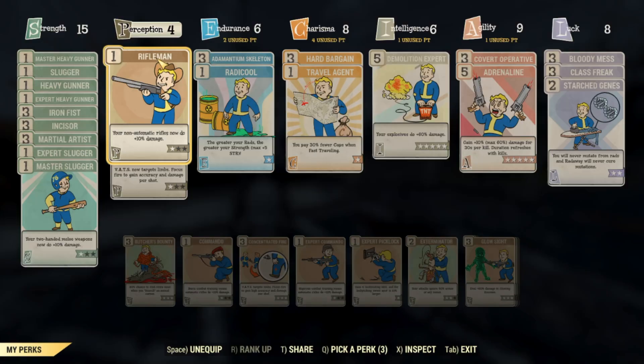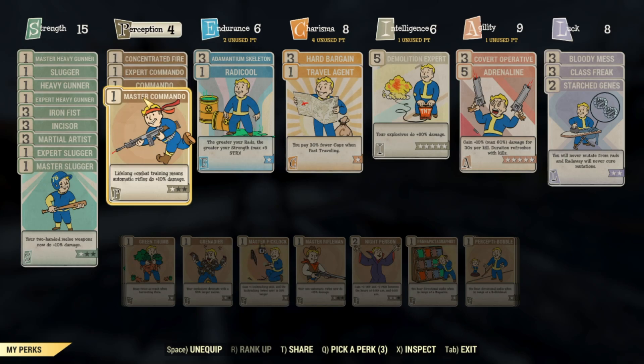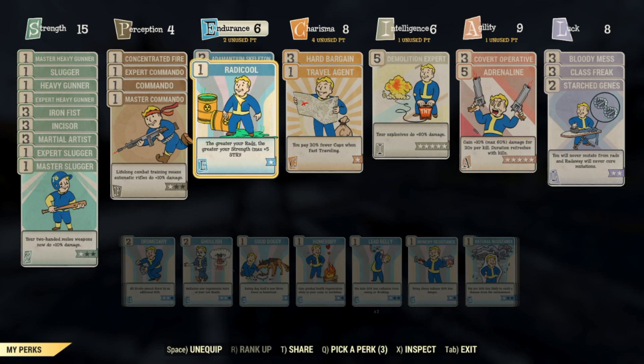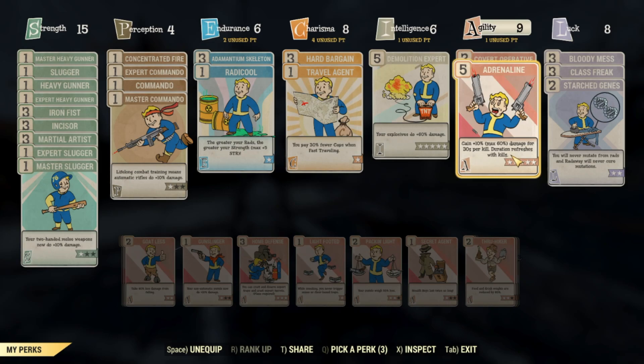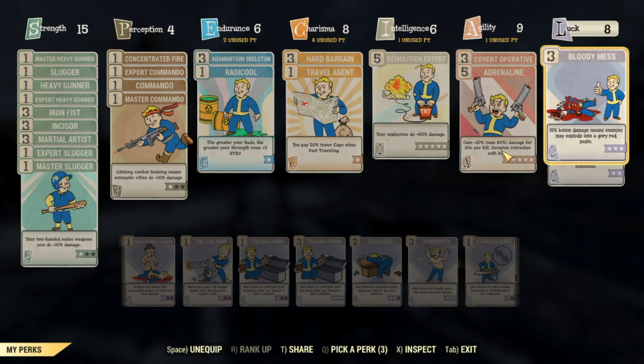Moving on to perks — I'm not going to be moving many perks around. I'm simply going to be taking off Rifleman to put on Commando. You can max out Rifleman or Commando for an extra 20 damage. We're also rocking Radicool for extra Strength at low health, useful for the deathclaw gauntlet. Demolition Expert Rank 5 for the junkies explosive hunting rifle. Covert Operative maxed out to help sneak attacks. Adrenaline stacks 10 damage per kill for 30 seconds.